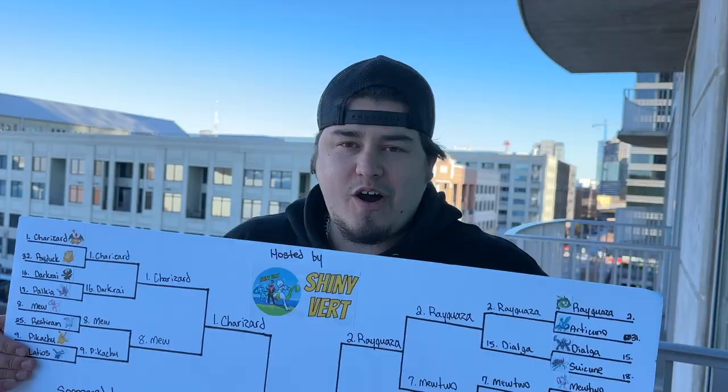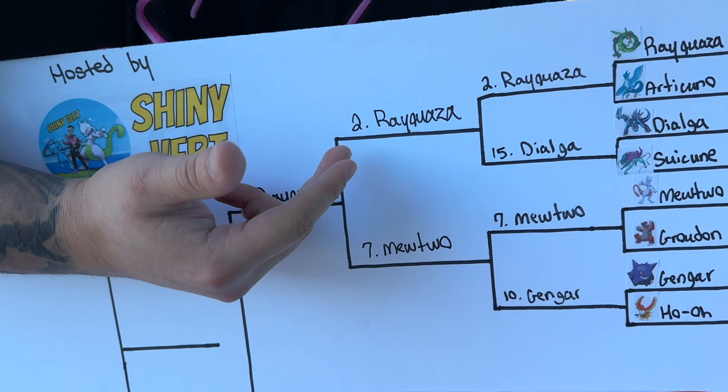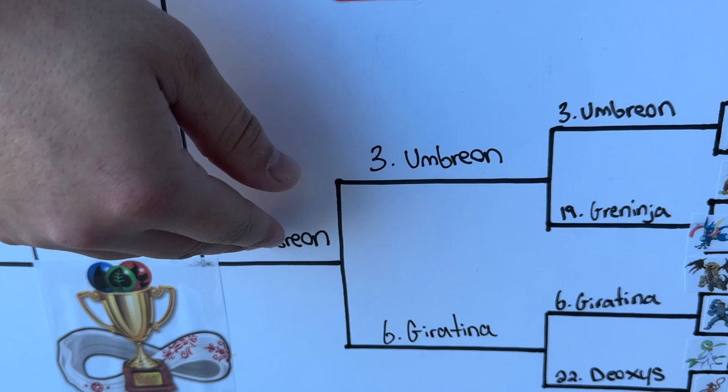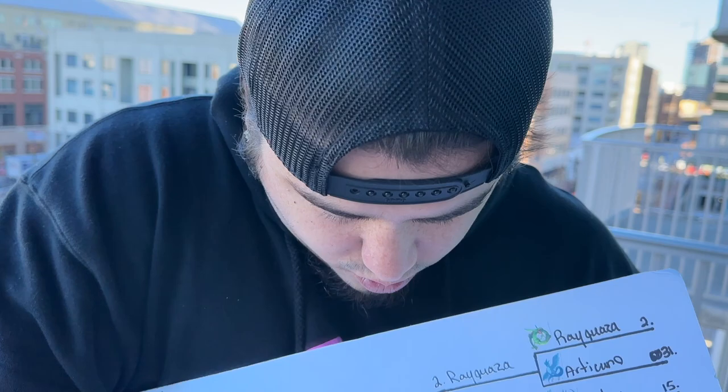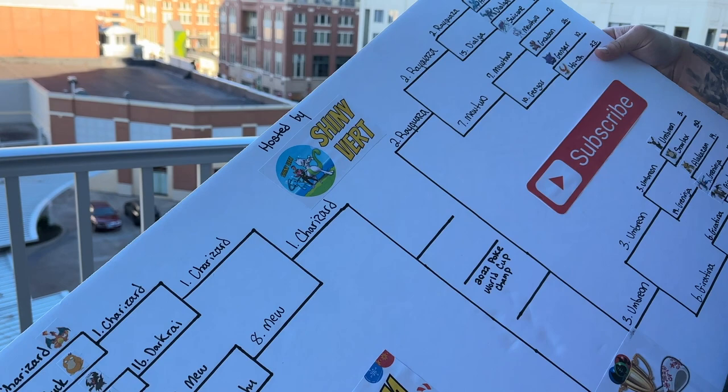The Poké World Cup continues and we are down to the final four — voting will be live right after this video. Charizard beat Mew, so Charizard goes up against Lugia, who beat Arceus. On the other side, Rayquaza beat Mewtwo and goes up against Umbreon, who barely beat Giratina. No upsets — our top four seeds are filling the final four slots. The closest match was Umbreon versus Giratina; Umbreon ended up winning with about 58% of the votes. Rayquaza has been the biggest winner in this tournament. Make sure y'all go vote on your favorite Pokémon.